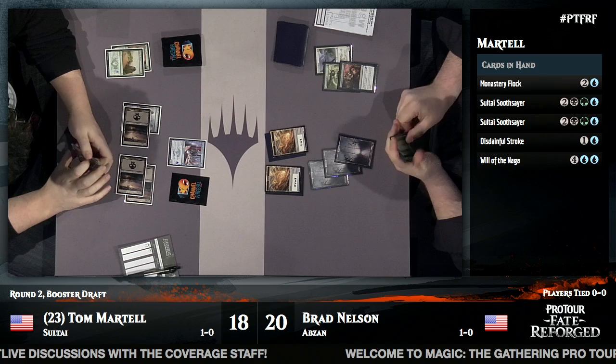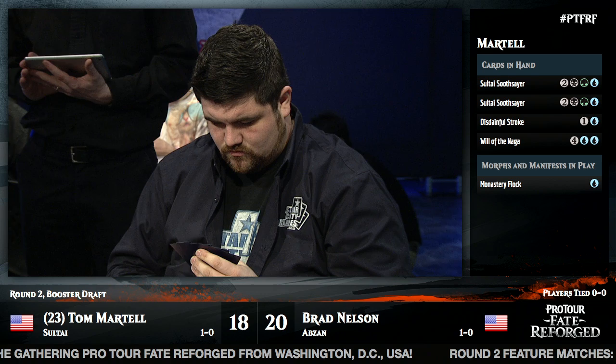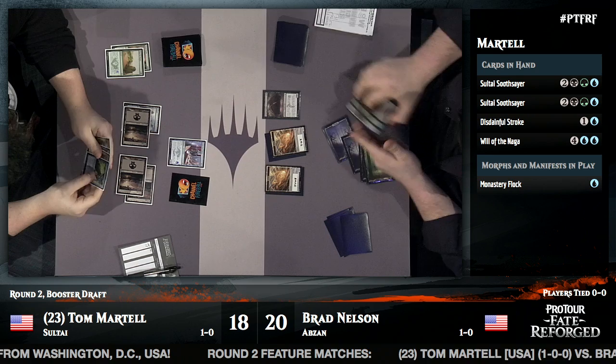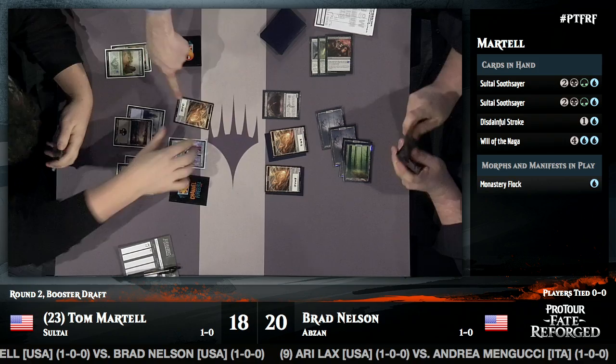Rather than hold up the Disdainful Stroke, Tom adds the Monastery Flock to the board — there's no guarantee Brad even draws his fourth mana this turn, and you can always save the Stroke for later. Then Brad finds a Forest and plays a Gurmag Angler — a 5/5 — putting the Delve from Rakshasa's Secret to good use. Maybe Tom is wishing he had held up that Disdainful Stroke.